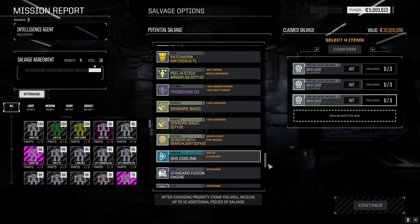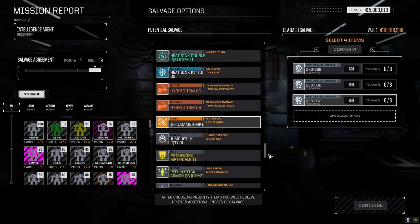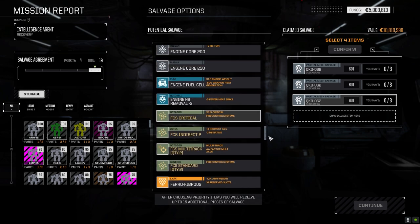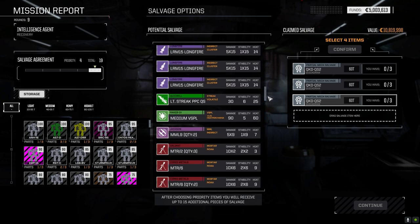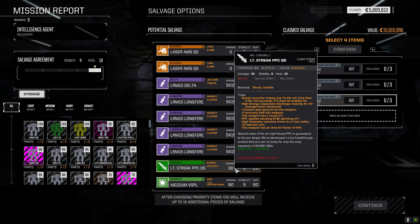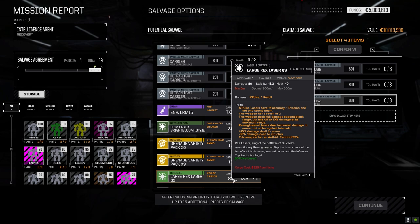Headgear wise we didn't really get much - patchwork tier one. Maybe it's another mech part. Although this is kind of interesting - the 30 damage output for 4.5 weight. We're at a point now where it's like... oh there's the large Rex laser.